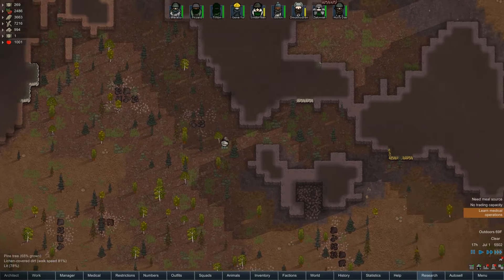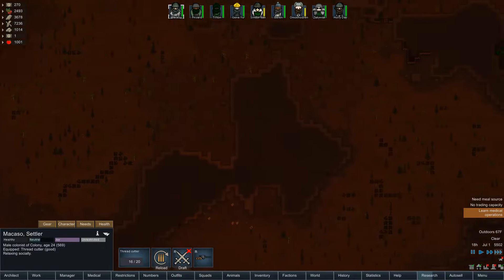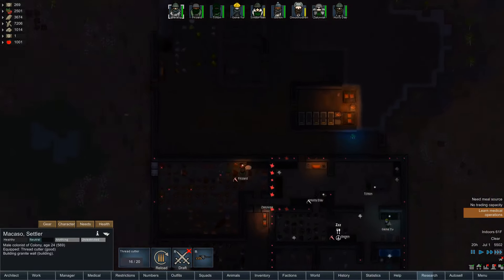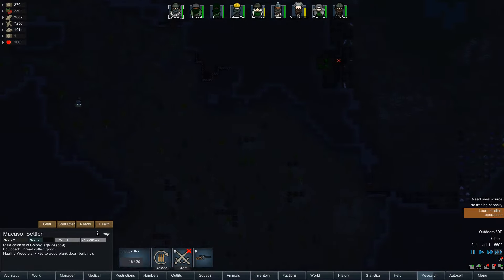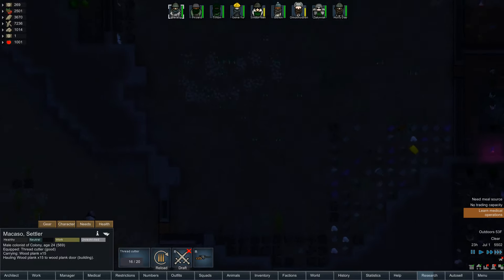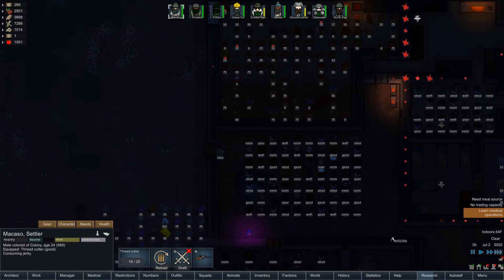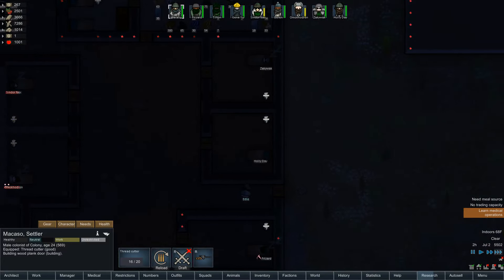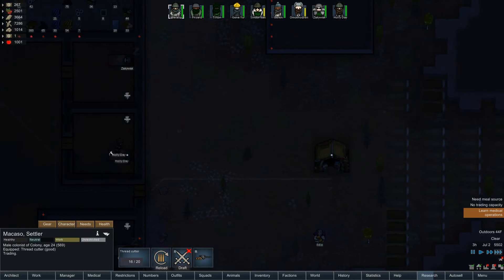Hopefully this trader has some seeds, that would be really great — I doubt it though. I haven't come across too many of those traders with seeds. How do you, partner? Where are you going to set up camp? I really wish you would buy some of this clothing — way too much of it. Alright, go trade with him.